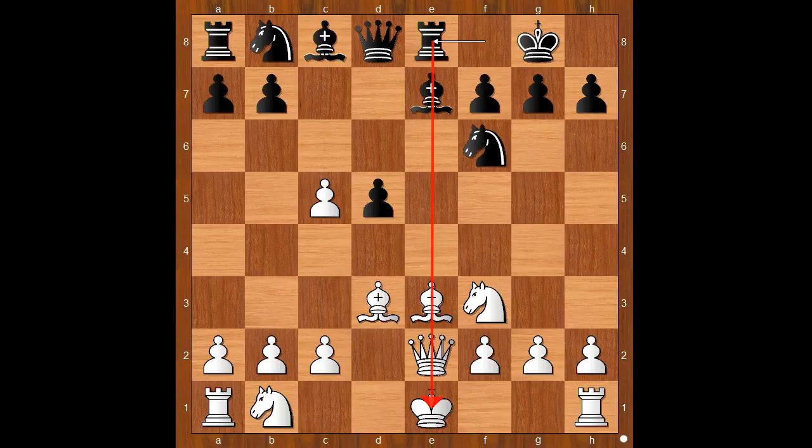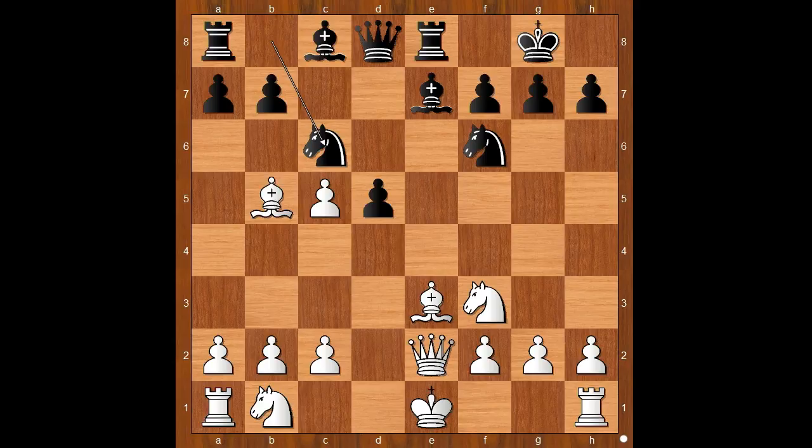Bishop to b5 attacking the rook. If knight to c3, then bishop takes on c5 — material is equal but white would have better development. Bishop to b5 attacking the rook, knight to c6, knight to d4 — pressure is on the knight on c6. Bishop takes on c5, bishop takes on c6, b takes on c6.